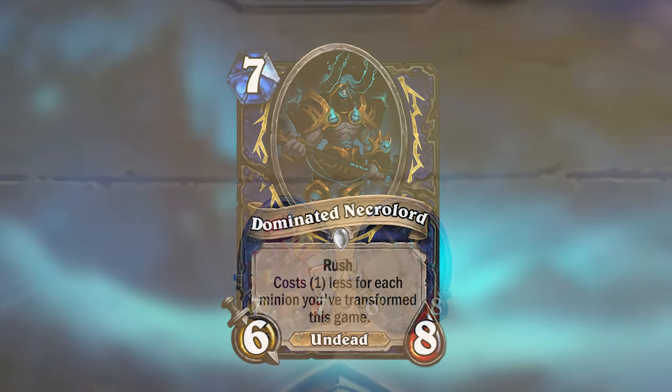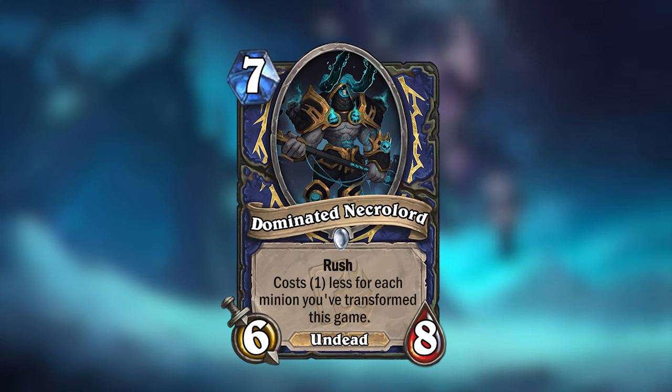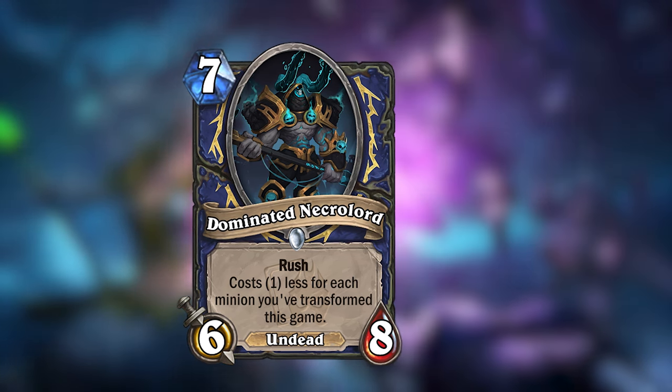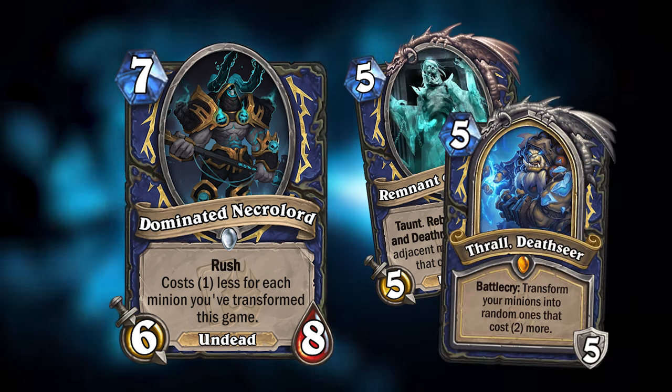Shaman gets another card that works well alongside Remnant of Ner'zul. Dominated Necrolord is a 7-mana 6/8 Undead with Rush that will cost 1 less for each minion you've transformed this game. This card is supported not only by Ner'zul, but also by Shaman's hero card from the main set.